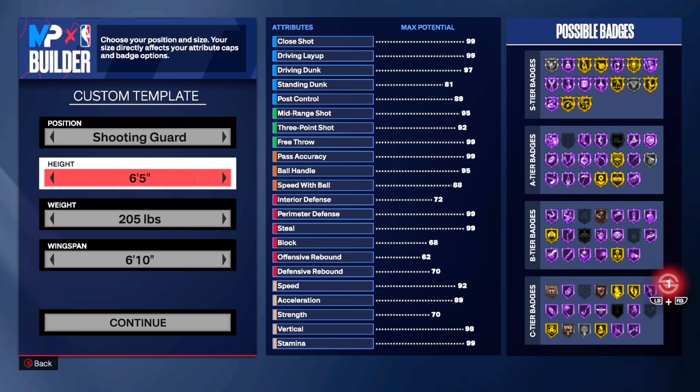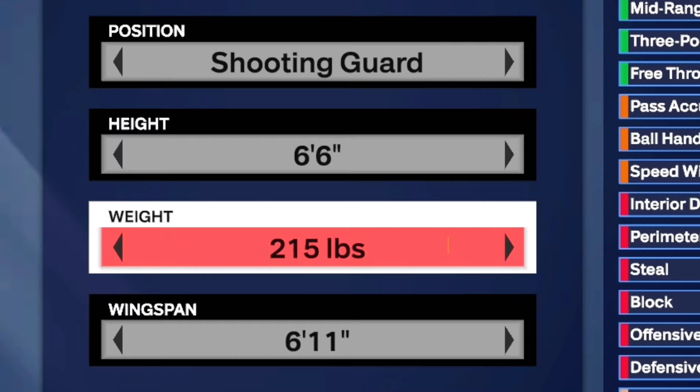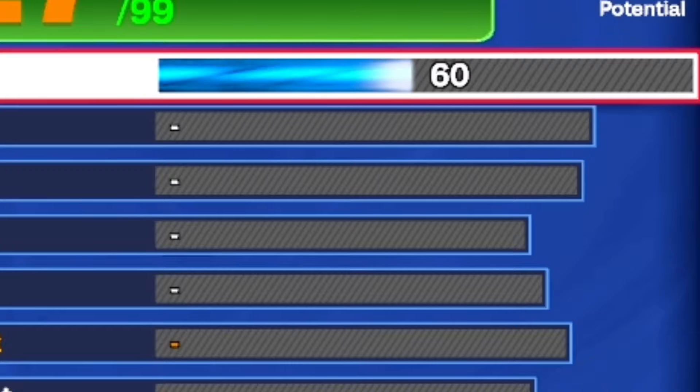Starting off, we're going to put in shooting guard — you get better stats at 6'6 so we're going to go with that height. For the weight you can go 250 pounds or 220 if you want to get barely large, but if you go 215 you get the buff and built body type. It's really a personal preference, whichever one y'all want to go with — it's still going to be the same stats.